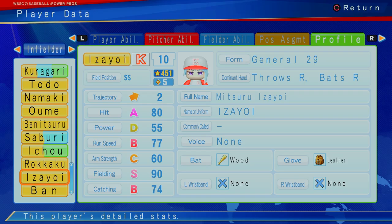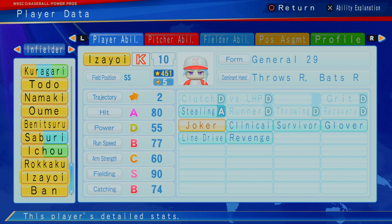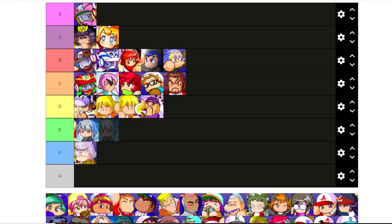Mitsuru is-a-Yoi — interesting thing here though. Look at this shortstop — not an outfielder pitcher like some of the others. Five cap, 451. S hitting, D power, great run speed, decent arm strength, S fielding, B catching.